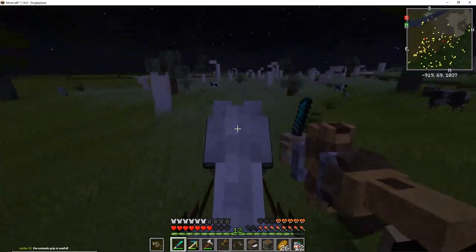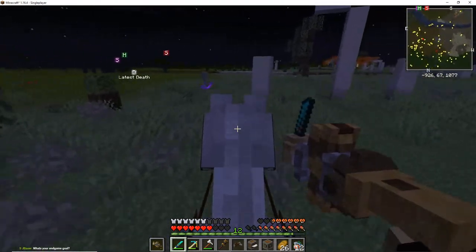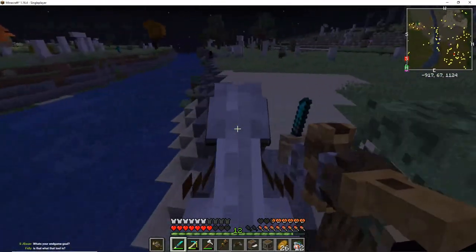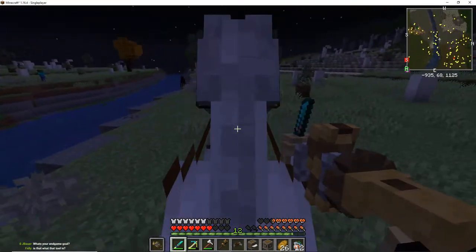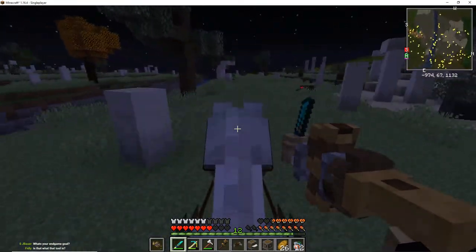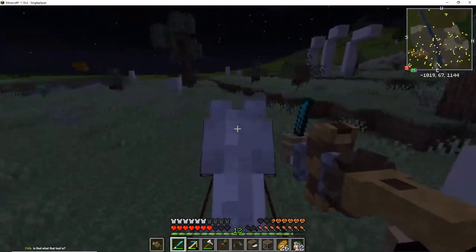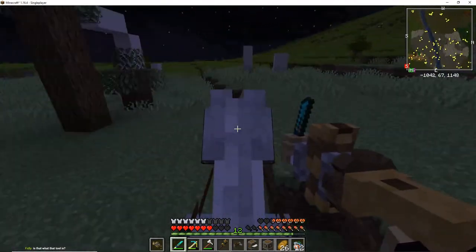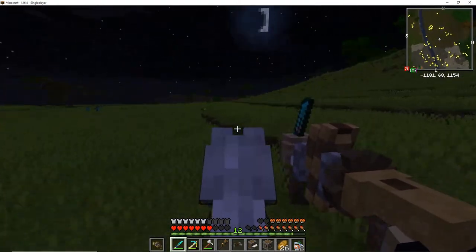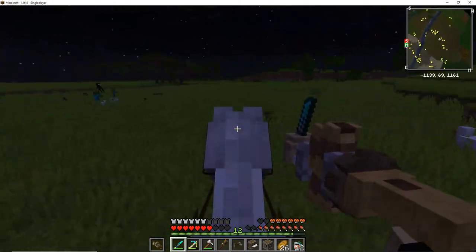If you just want to find a biome, I'm not giving the seed because the seed won't really help — I'm updating the mods all the time, so the seed changes depending on what state of the game you're in. What tool is this? I'm using Tetra — it's a modular tool mod, you can switch out the different parts and stuff like that.